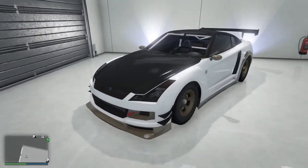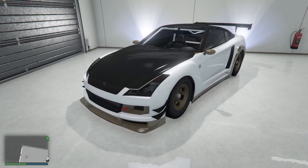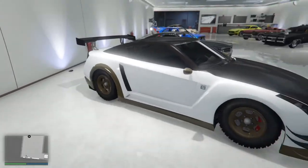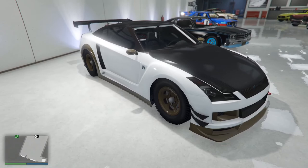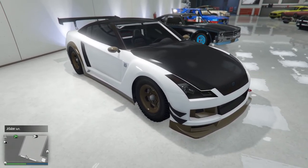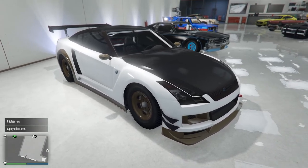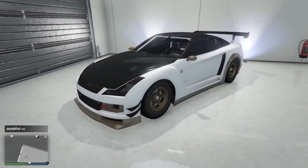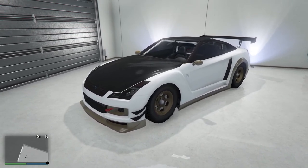Over here we have my Elegy. The Elegy for the longest time was one of the best cars to take out on a sports track, and I still love the way it handles. Of course, my original Elegy — it was a free car so you've got to get the free car. It's supposed to be a tough car to drive but I've always liked the way it handles. This has had a number of different paint jobs and modification sets over the years, but it's a favorite — we're keeping that one.